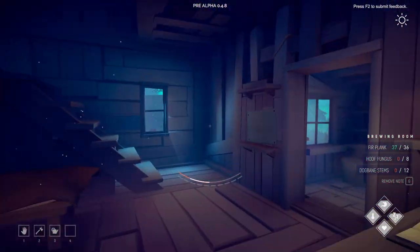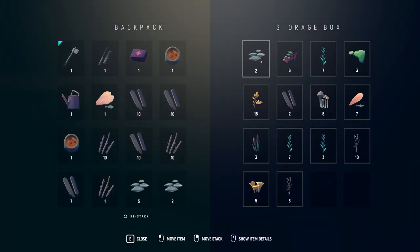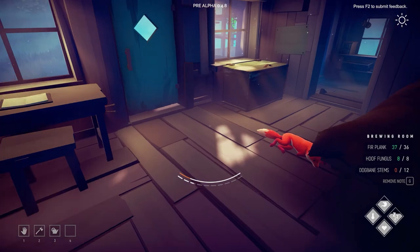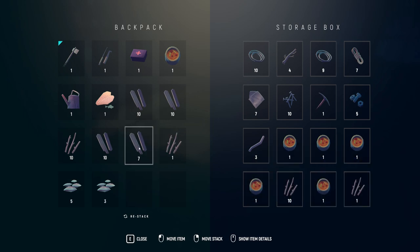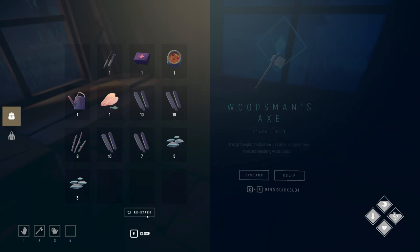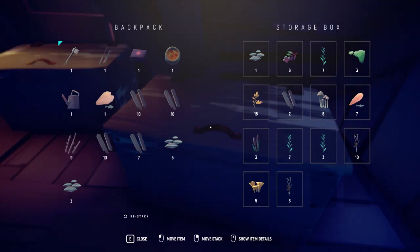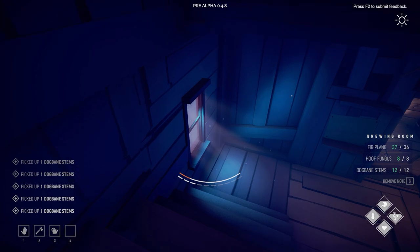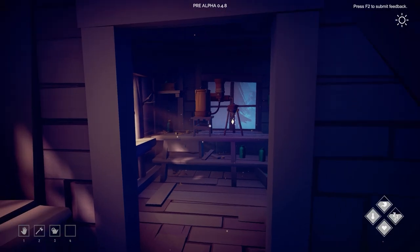The brewing room is almost done in terms of resources. We need fungus - one, two, three, four, five, six, seven, eight - and twelve dogbane stems. I'll restack everything and put a couple more stacks in. We do have enough - seven, eight, nine, ten, eleven, twelve. The brewing room is now built.